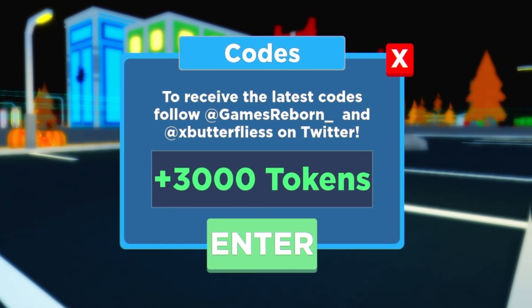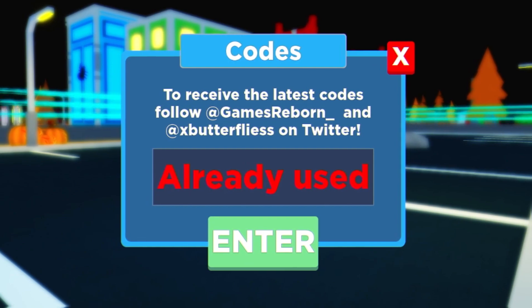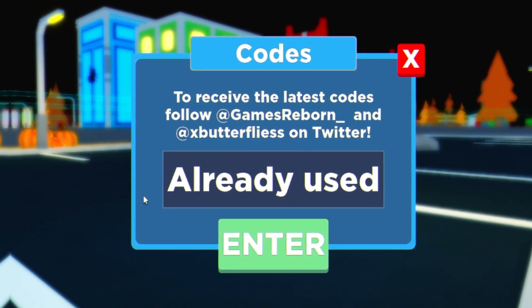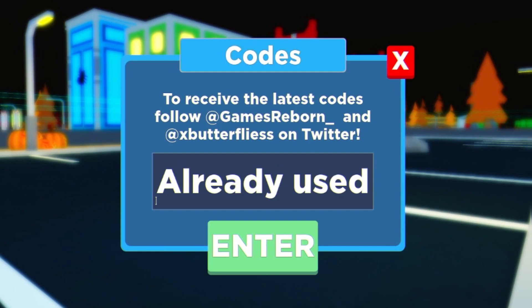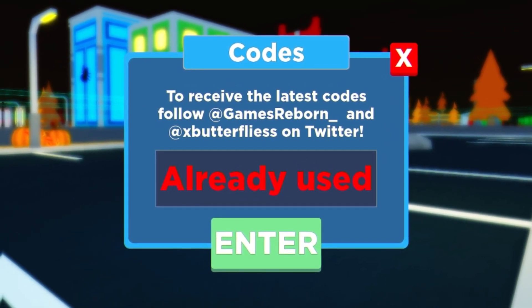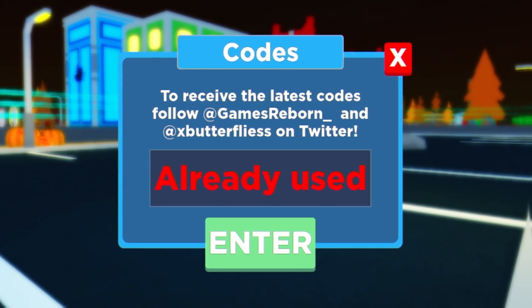'joe17' is another new code. Then guys you have 'goodrainway', after that we have 'goodpi'. Then we have the next code — enter that one in. After that guys you have 'goodjackthenoob', then 'codeviptokens', after that 'gooddragon'. Then we have 'good100m', after that 'goodomniastro'.